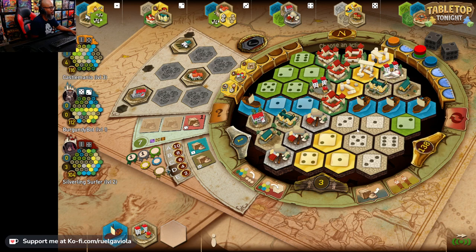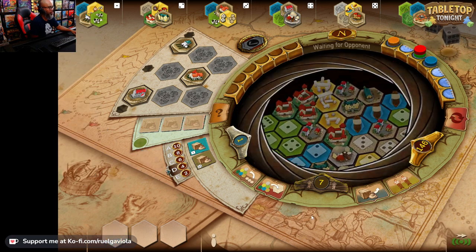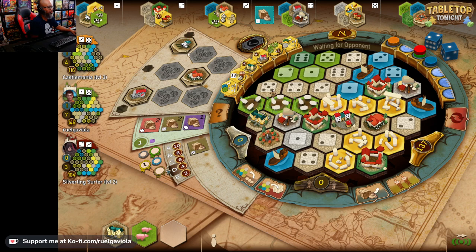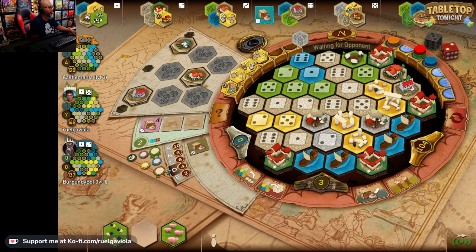I forgot about this one single animal tile — I should just throw an animal tile there for points. I've got five and three. The cows — they get points for each bonus tile. I like that one. They have the one that adjusts. Very nice, well played, AI.